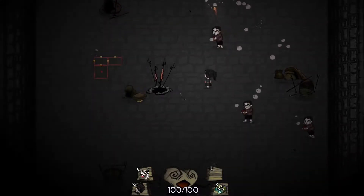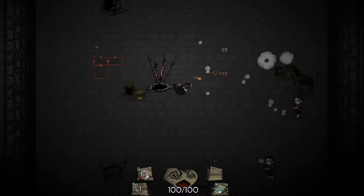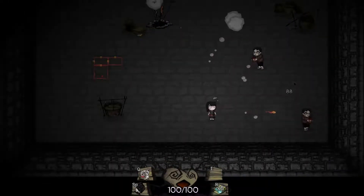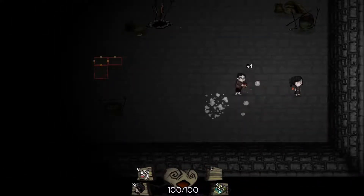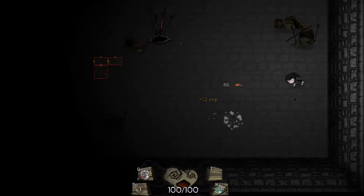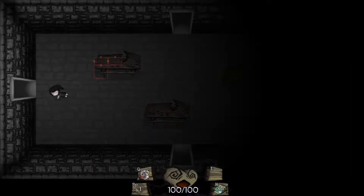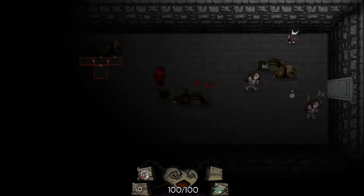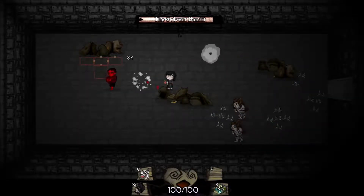There we go. And we got bubbles up the wazoo with Harry Potter here. One down, two more to go. And this room really yielded nothing for me except for the opportunity to get a bit more experience - two level up. So we're gonna head back up, go to the left. And we've got a Champion Bubble Blower. Let's get the Champion right now since we're right next to him.